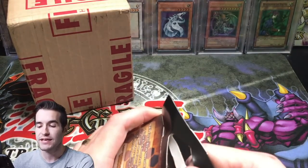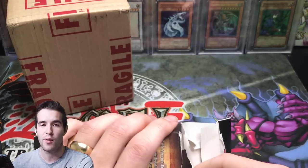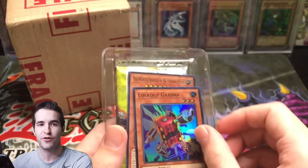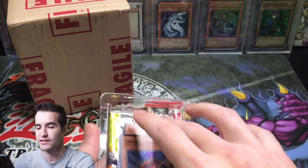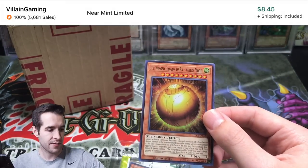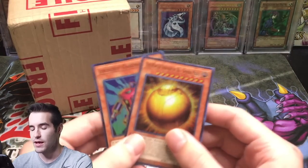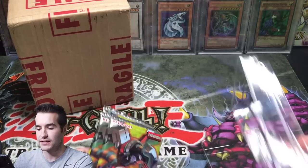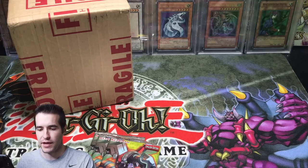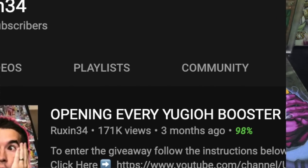For the giveaways, a lot of you guys have been asking — they are announced on the Community Tab on my YouTube channel page. It looks like we got the Winged Dragon of Ra Sphere Mode. I think that's a few dollars even as the Super Rare, so that's a pretty cool promo. The Community Tab is on my YouTube channel page — I'll pop it up on the screen so you guys can see the giveaways.